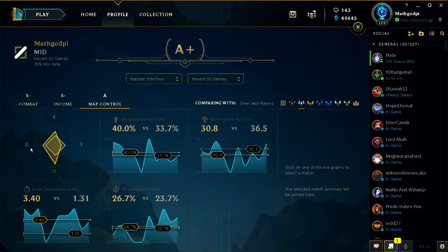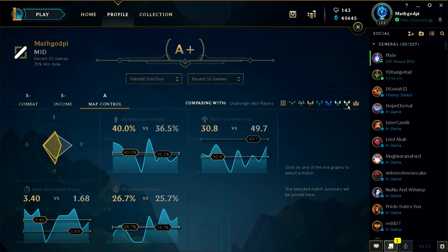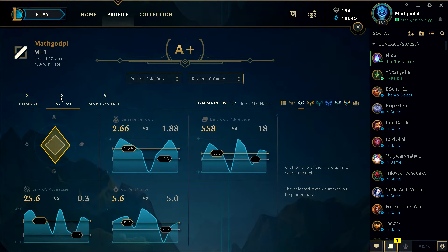Wow, I'm almost at the edge. Kill conversion ratio. Roam dominance: 3.4 versus 1.31 — nice. Let's compare that to Challenger. Pretty much on par, except vision is sorely lacking.